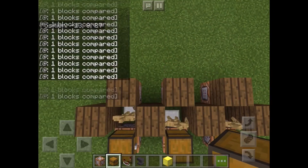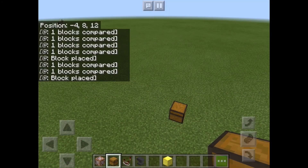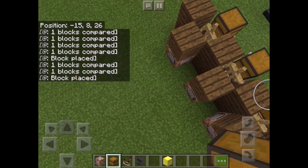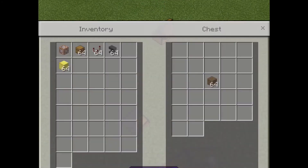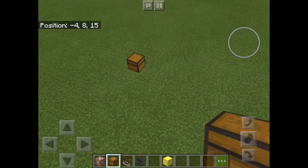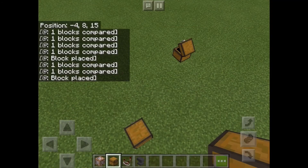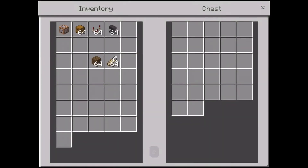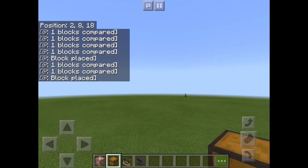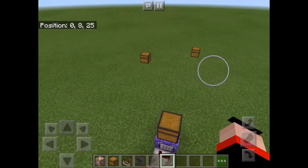That is how you make a command block server crate. You can do more than one, and if you guys like it I will make more. Right now I think you guys should read the sign I placed instead of listening to what I'm saying, because this is my time to say goodbye.